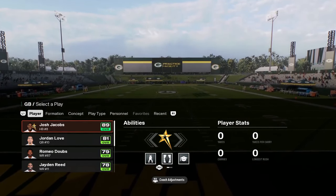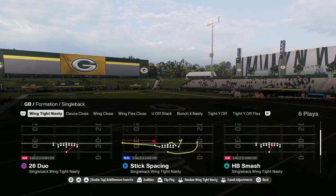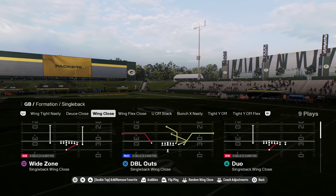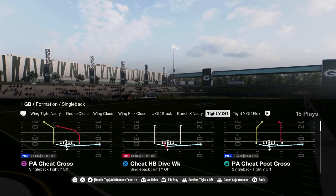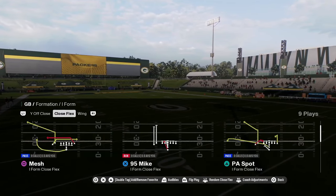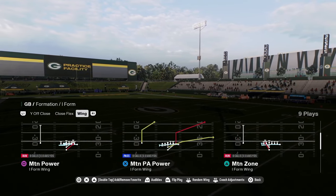There are so many good things in this playbook. You've got wing tight nasty, deuce close, wing close — some decent under center stuff — bunch X nasty with a wide zone, tight Y off and tight Y off flex. But the main thing you have here — I form wing with a stretch.